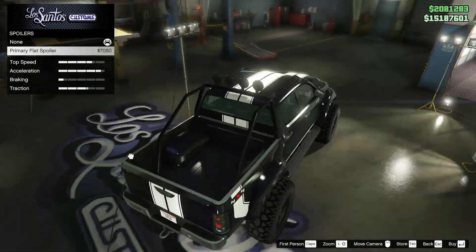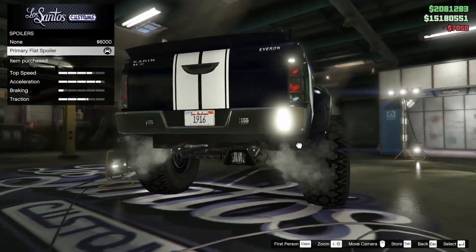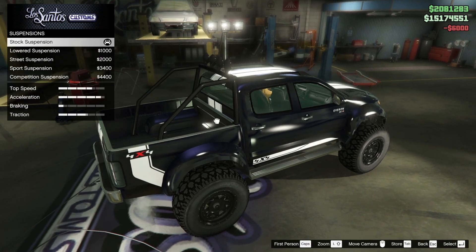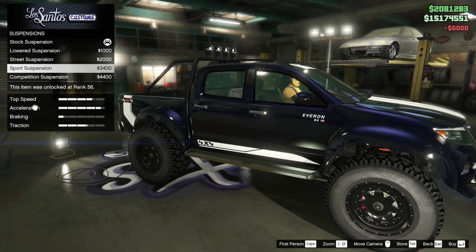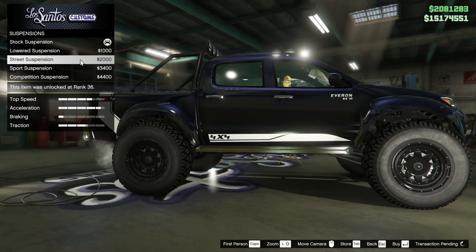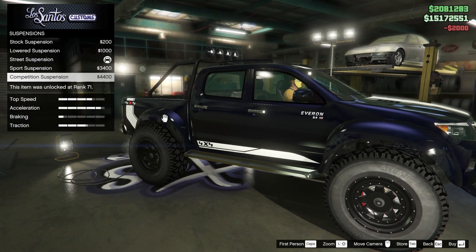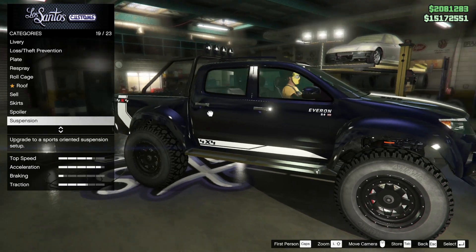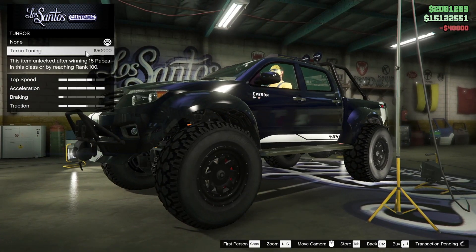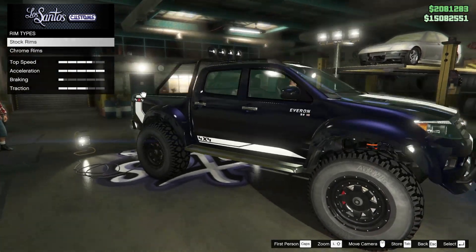There is a spoiler and it does add a traction bonus, which is a shame because it's so ugly. It's kind of bad — we'll leave it off. For suspension we can really drop the Everon down, but I'll put it at street suspension. One of the features of the Everon is that it's so tall — I don't want to nerf that and make it like every other truck.